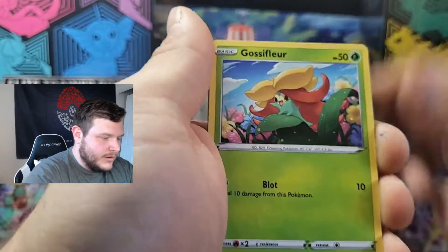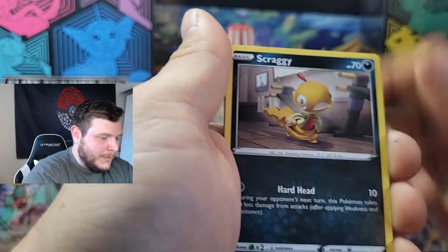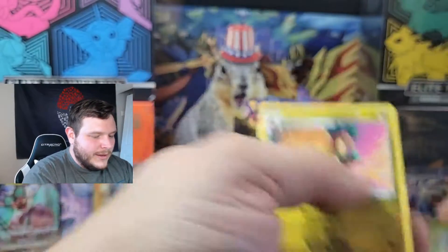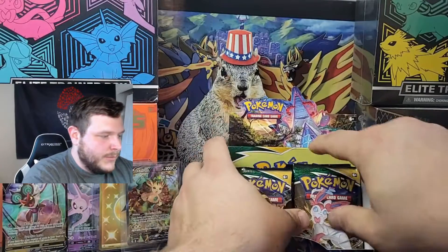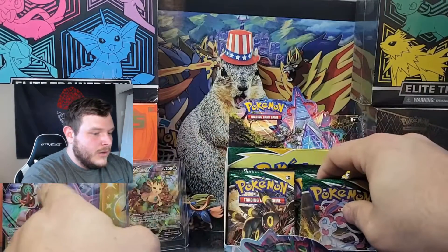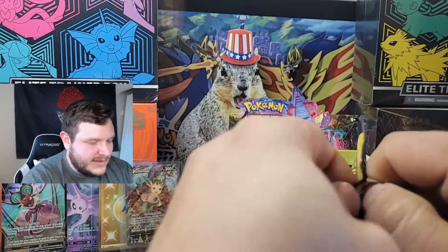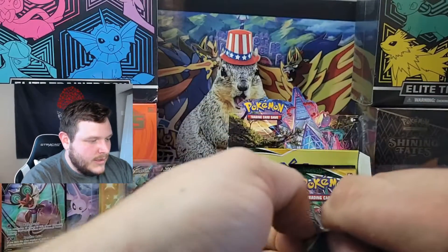Next pack: Carvana, Gossifleur, Hippopotas, Scraggy, Energy, Shopping Center, Lantern, Dwebble, and a regular rare Appleton. Still four to three — four for the left-hand side, three for the right-hand side. We need one more hit and we'll call it successful. I mean, come on — I got a secret rare and an alt art, I can't be upset with that.